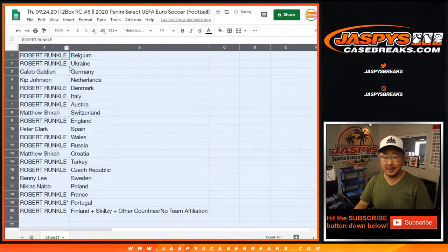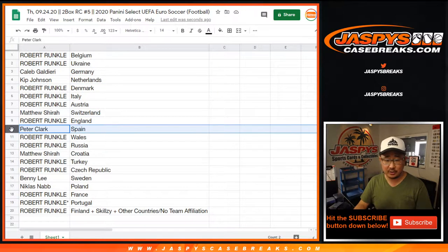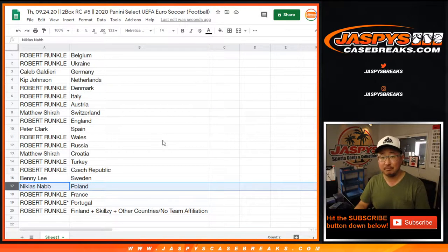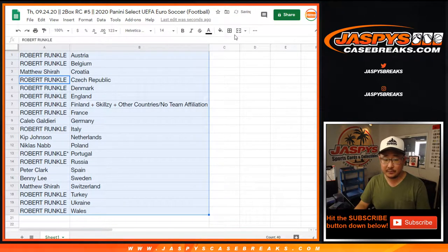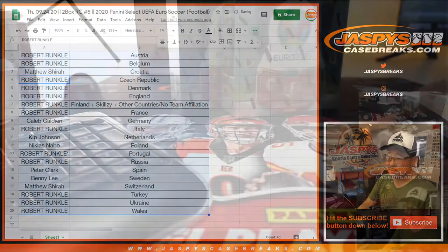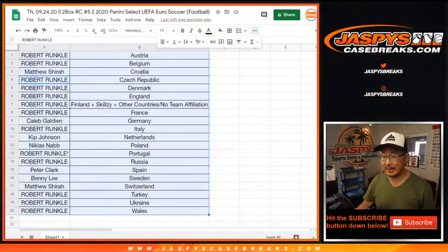All right, so Robert, you have all the teams except for Caleb's Germany, Kip's Netherlands, Matthew's Switzerland, Peter's Spain, Matthew's Croatia, Benny's Sweden, and Nicholas's Poland. So let's sort by column B, by team. Any trades? We have four boxes left — I just grabbed a couple random boxes from the back. We're going to pause the video, see if there's any trades with Robert, and when we come back, we'll break.